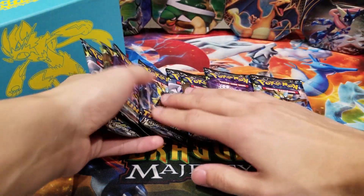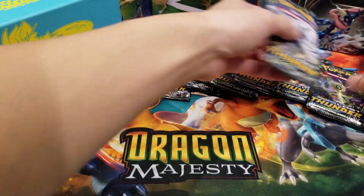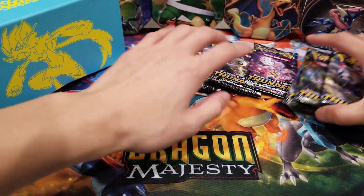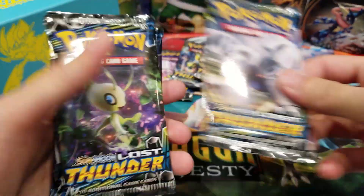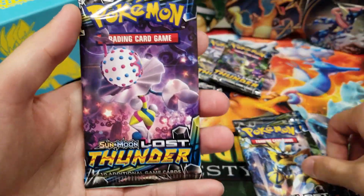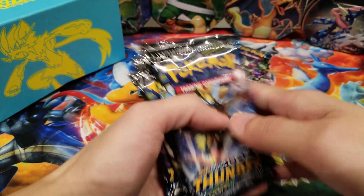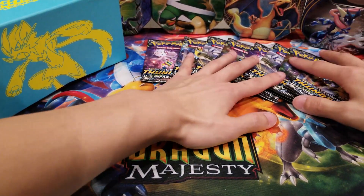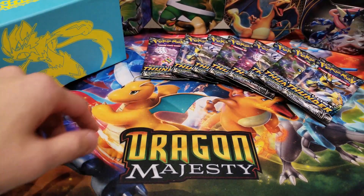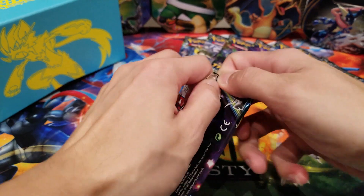So we have 8 Lost Thunder booster packs. For those who haven't really seen the actual art of the packs yet: this is the Lugia one, here's the Celebi, then we got Zeraora, and then we got Blacephalon. Without further ado, let's start cracking on them – let's start with the Blacephalon at the end.